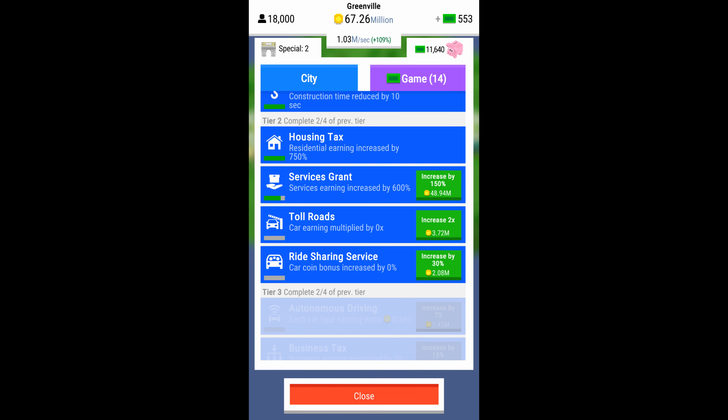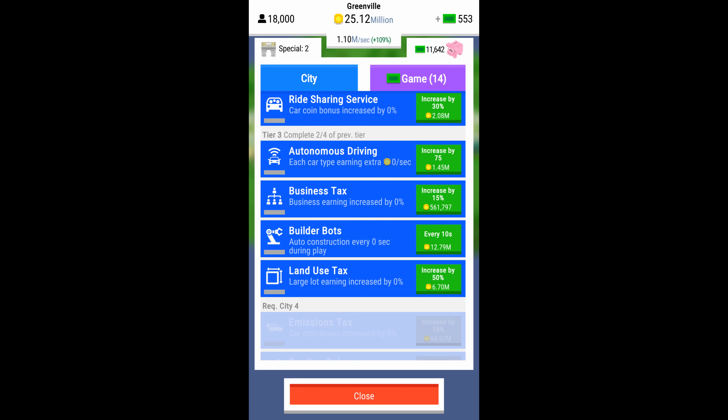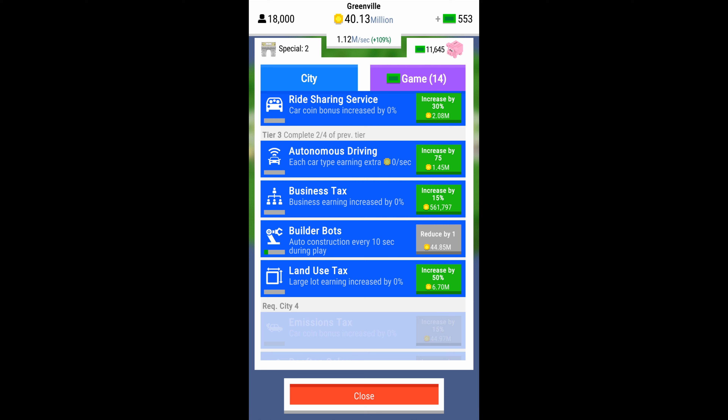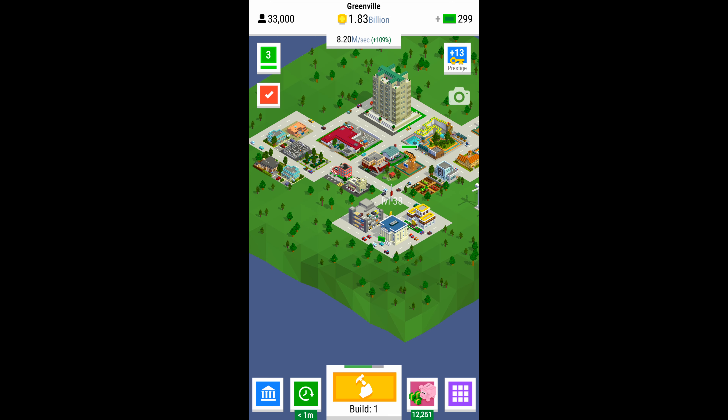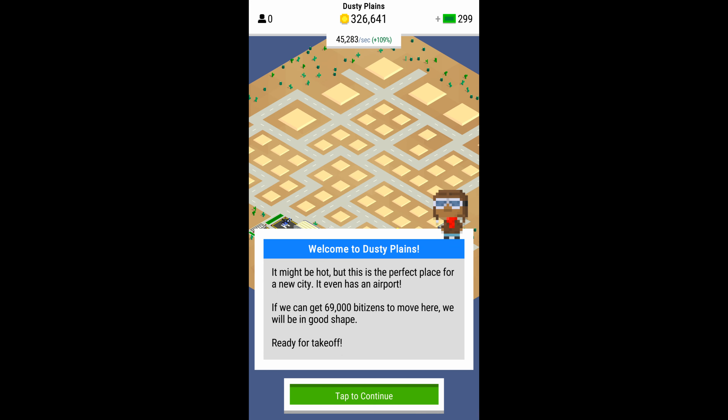Here we are at tier three research. You've got autonomous driving, business tax, builder bots, and land use tax. Builder bots is the one I was talking about — it's super useful. I would definitely put one point in that. Business tax and land use tax are probably the ones you want to max out because they're going to increase your income the fastest. Tier four is locked until the next level, but you definitely want to get land use tax and business tax maxed out.